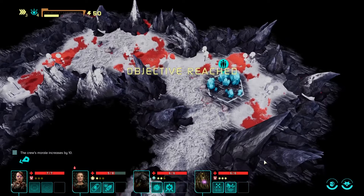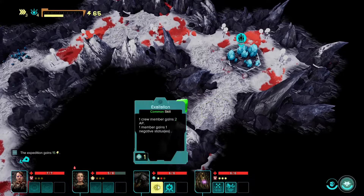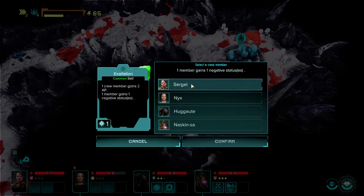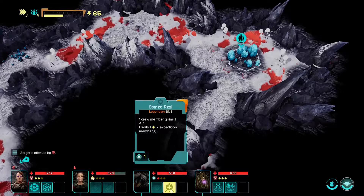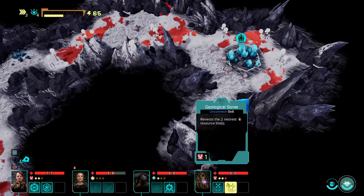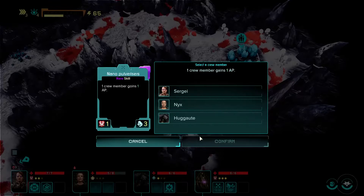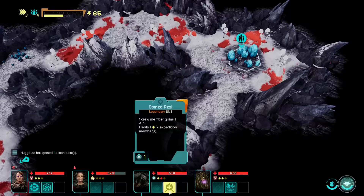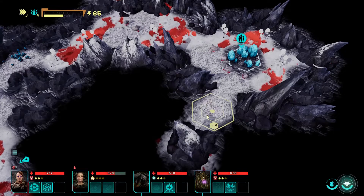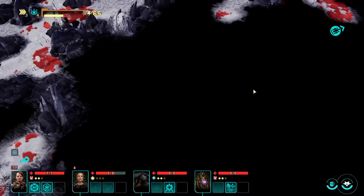We reached the objective — that means we can call the ship in. I'm going to bang a pill and get Sergey an action point back. Then Sergey's going to get a bleed effect and we're going to heal. Feels the nearest uncommon resource — one member gains an action point. I think it'd be good to get you back. I don't think we really need to heal actually. I could try and walk back to the ship or we could just call the ship over.